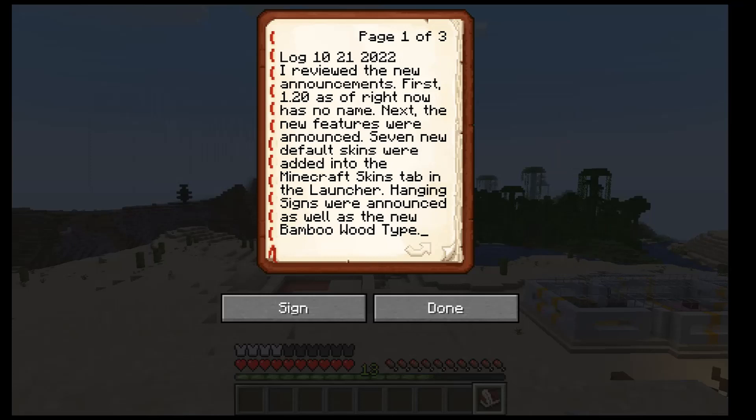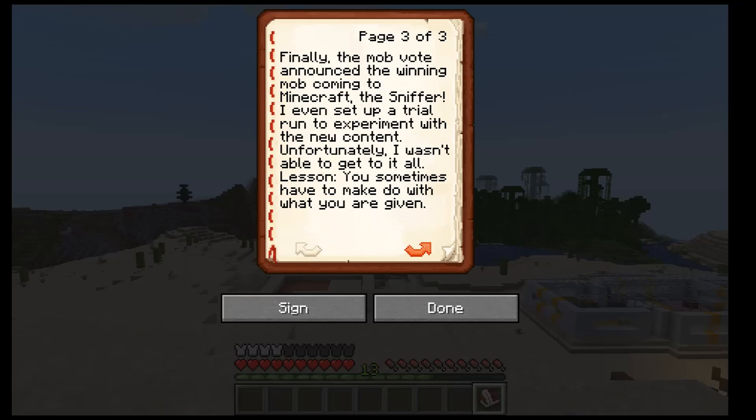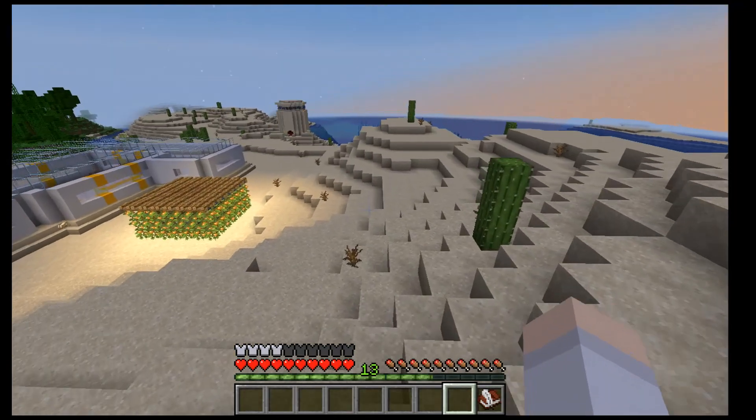Covering the new announcements: 1.20 has no name, skins, hanging signs, bamboo wood type, mosaic, raft, chiseled bookshelves, new mob the camel, and the sniffer. That covers everything. It saves so much time just putting it on a notepad.